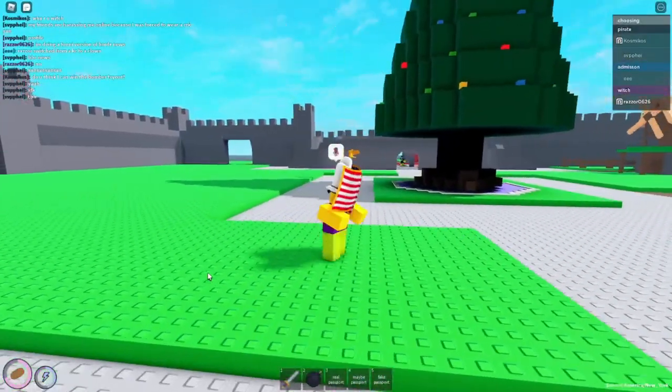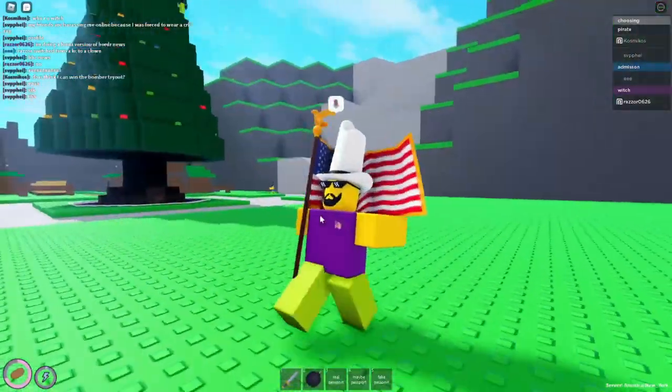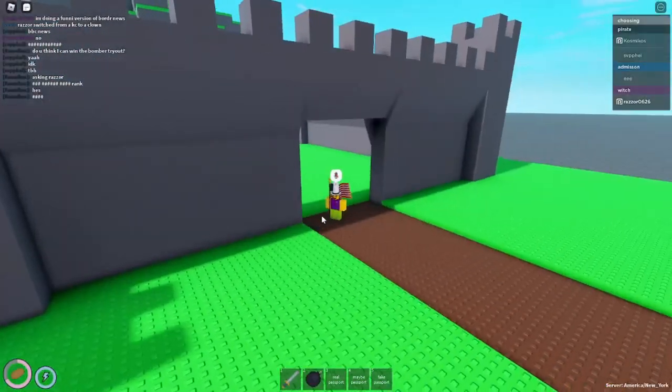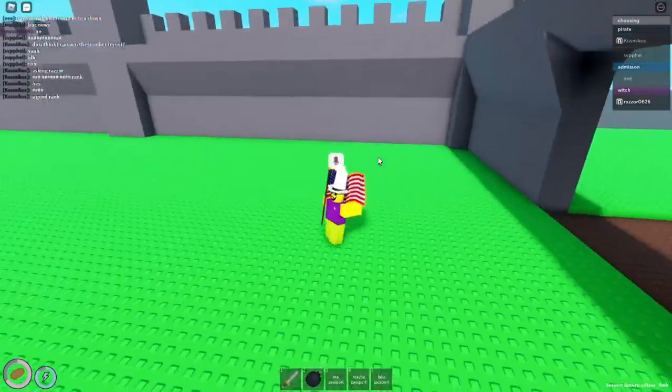Oh, and before I climb up the mountain, I want to show you this — the breakable wall. Over here, Wiggles is going to make a breakable wall and place it right near the enlarged walls.